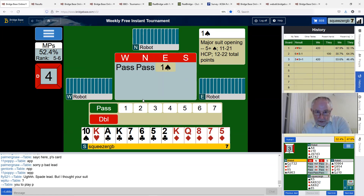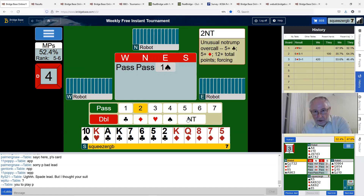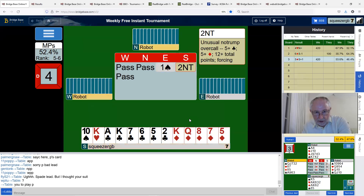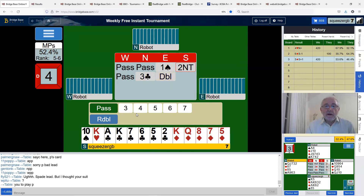East has opened, my partner's passed. I've got six clubs and five diamonds and 15 points, although the king of hearts is a bit dubious. I'm just going to tell my partner I've got the minor suits and I want to compete. If I bid two no trumps it's unusual — it says 12-plus total points, five-plus clubs, five-plus diamonds, forcing. My partner's going to pick the better minor. Two no trumps — three clubs doesn't really promise anything. Double is a takeout showing hearts.